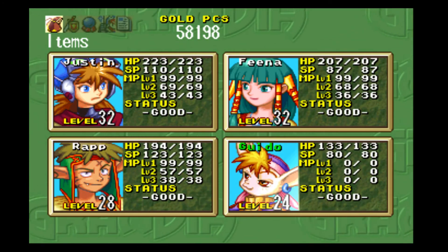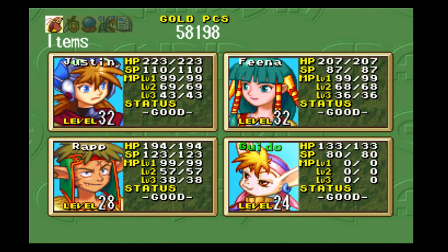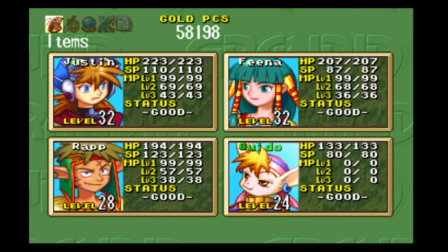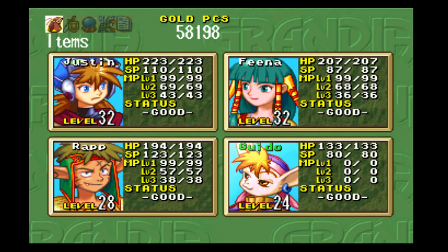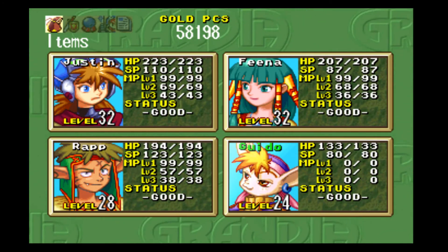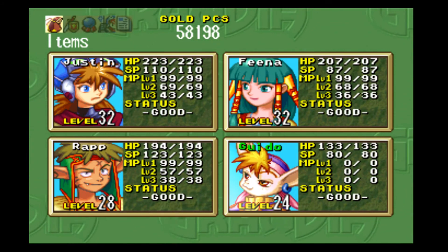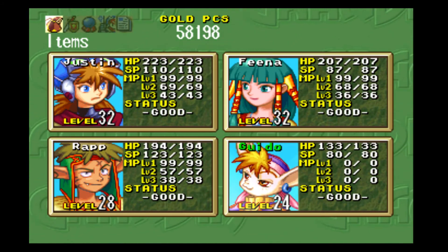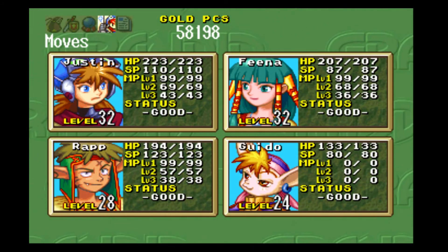Hey guys, this is Eskimo Poodle, and we're back to Let's Play Grandia on the Sony PlayStation. Last time, we made our way through the Underground Ruins, the second area, and then it turns out that's actually the way forward. So we went back to the fourth area. I don't know what happened to the third area, actually. But the fourth area was side paths, so we did some grinding with Wrap, and he got lots of magic and stuff.